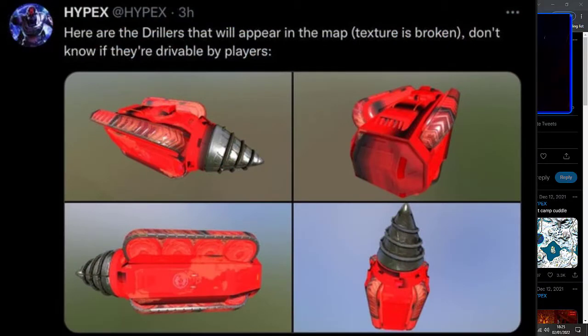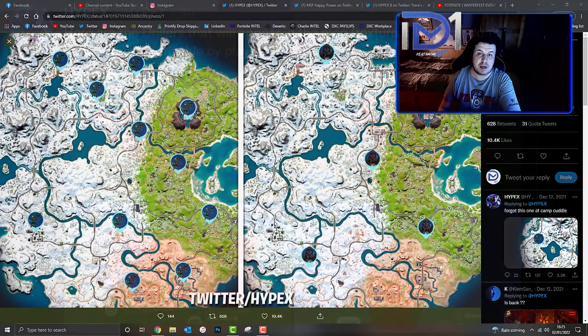I don't know if we're going to be driving these drills yet, or if it's just for IO's use, but we'll have to wait and see. The first location, as aforementioned, is east of Logjam Lumberyard, next to the mountain which is north of Shifty Shafts.